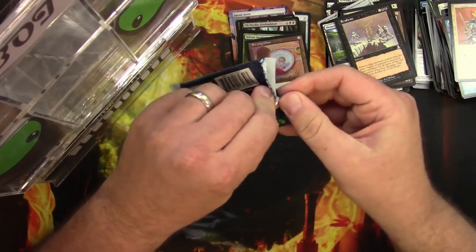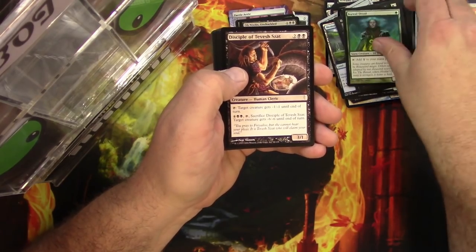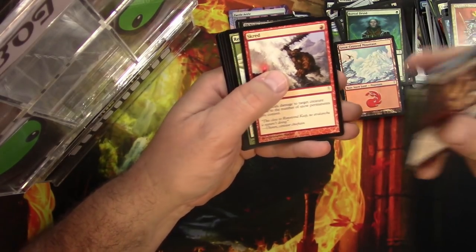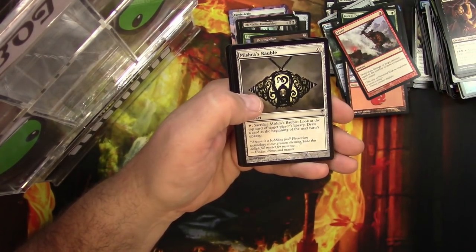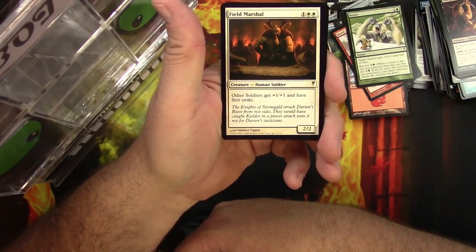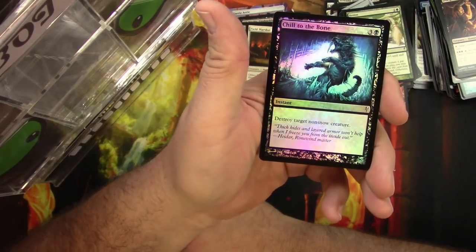Pack of Coldsnap — this one is from a sealed box. Commons include Boreal Druid, which is a pickable common, a Yeti, a snow-covered mountain, Survivor, and Scred — another pickable common. Uncommons: Resize, Juniper Order Ranger, and Mishra's Bauble — very cool, very good uncommon right there. For the rare: Field Marshal — decent. Other soldiers get +1/+1 and have first strike; it's a 2/2 Human Soldier for three. And for the foil: Chill to the Bone — destroy target non-snow creature.